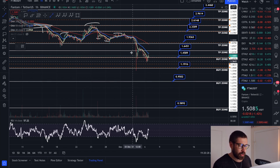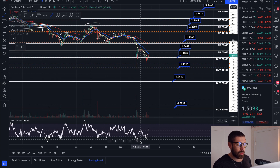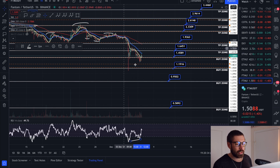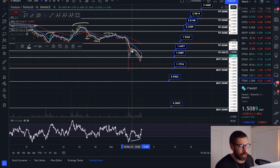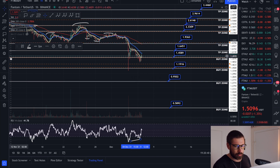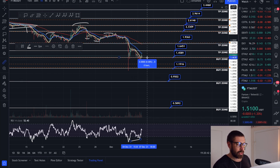We're creating a bullish divergence. We created a lower low on the chart — you can see here we wicked down, we created a lower low — but a higher low on the RSI, signifying the bears are running out of strength and it's the bulls' time to step in and play.